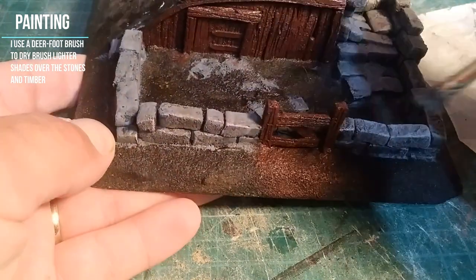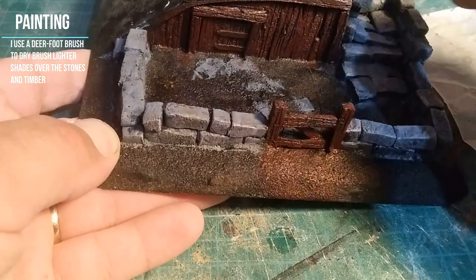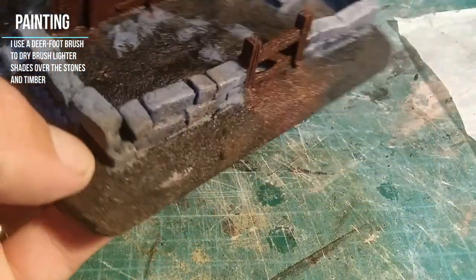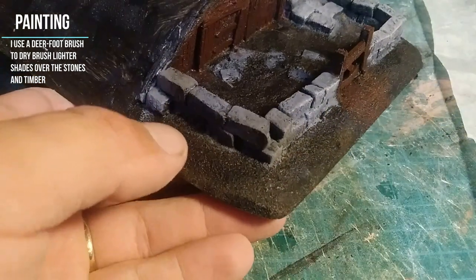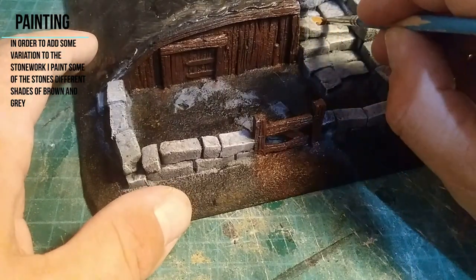Once the base coats have dried I take a deerfoot brush and put on lighter shades of those same colors — a lighter shade of light brown and light gray on the relevant pieces: gray for the stones and brownish for any bits of wood or timber.